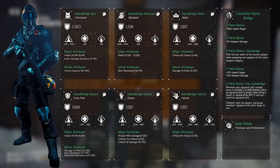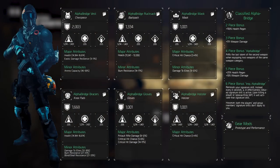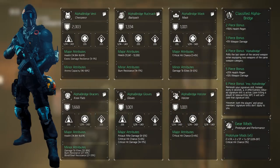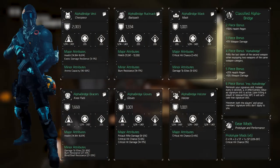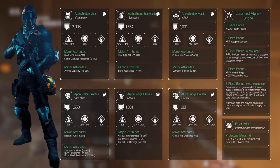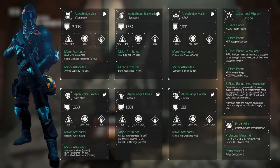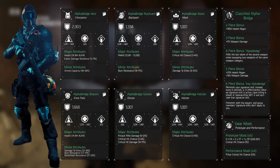The gear mods come in two types: prototype and performance mods. There are five prototype mods — two rolled with firearms, two with stamina, and one with electronics. Roll these up to 267 to optimize. To get a little more damage, we're selecting critical hit chance — five times 1% for a total of 5% extra. The performance mods increase skill bonuses; to further increase damage, we're rolling the pulse critical hit chance mod, each rolling 2% for a total of 8% extra critical hit chance.